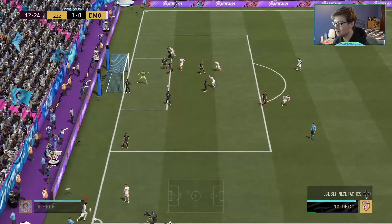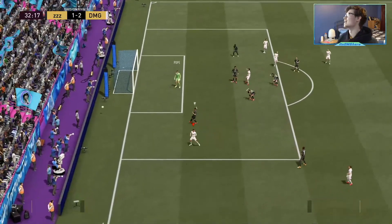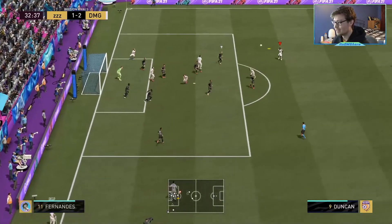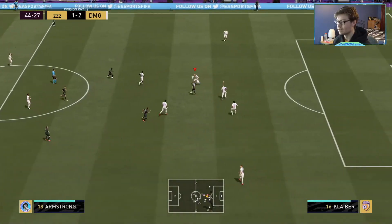Pope — Ballack isn't great with dribbling obviously, but the four-star skills make it so he can maneuver past a few players. It's another bridge situation.